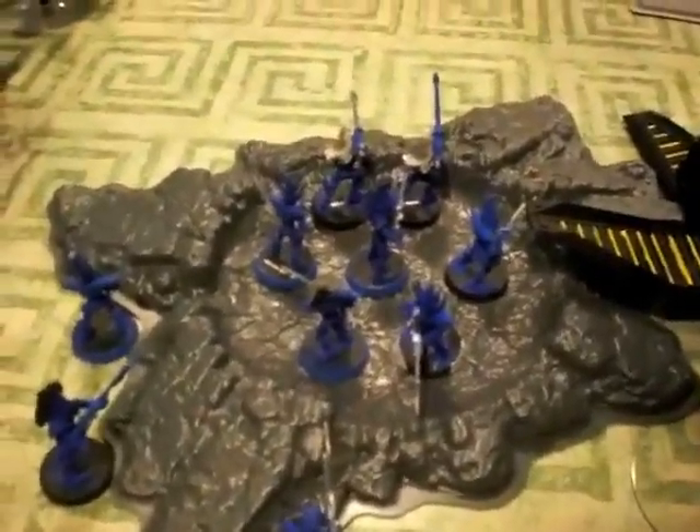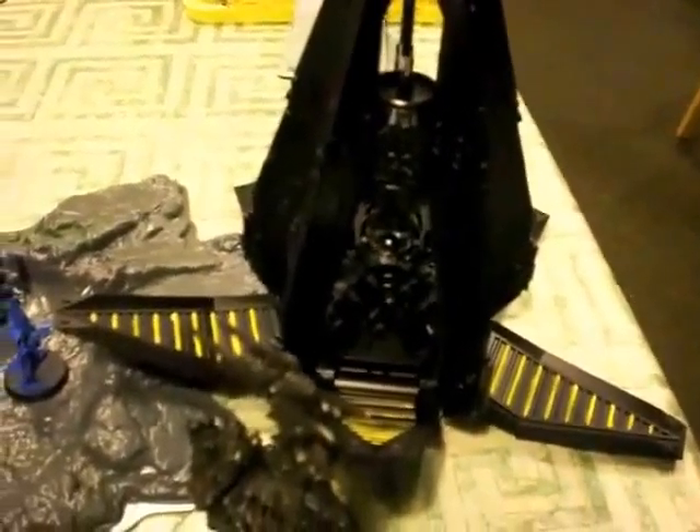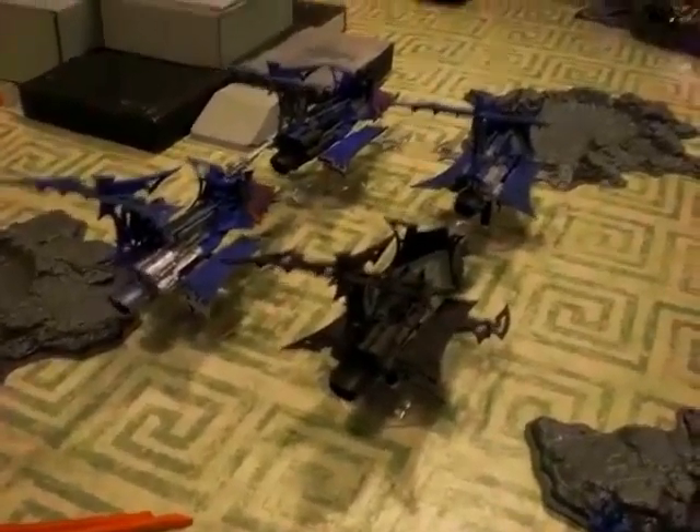The cover is somewhat pointless once they get into assault, but lately the Dreadnought hasn't been doing too well in close combat. The Talos moved forward and assaulted the Drop Pod, scoring an immobilize — and since it was already immobilized, it destroyed a weapon.